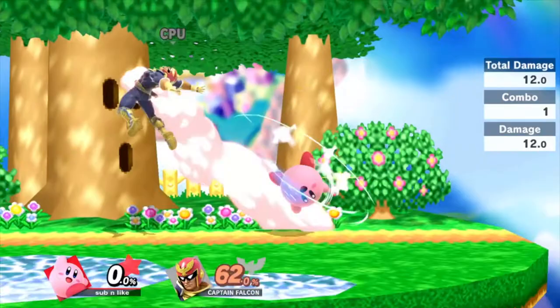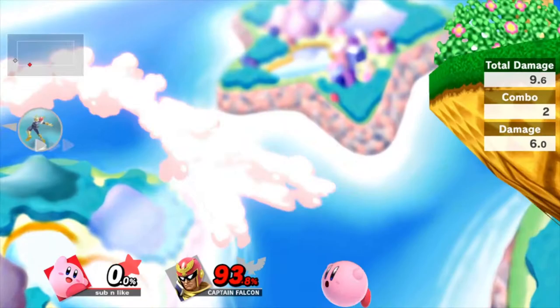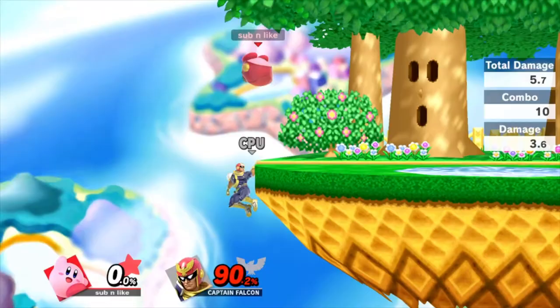However, the move deals less damage than it did in Smash 4: by 0.2% for the first hit, 1.4% for the second hit, and 0.8% for the looped attack, which is a lot of damage reduced. You would mainly want to use neutral attack for jab locks, but it would be necessary to use all jabs if a player is nearby.